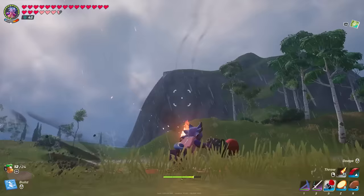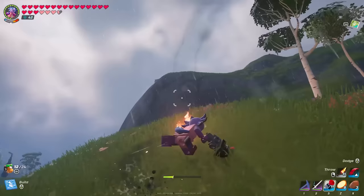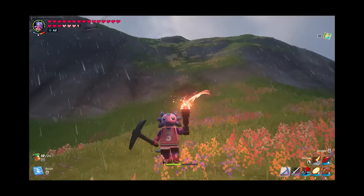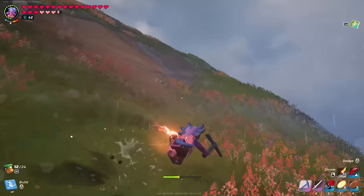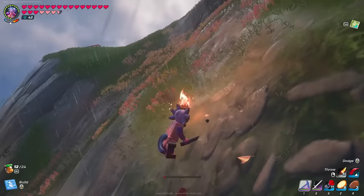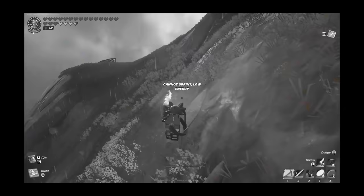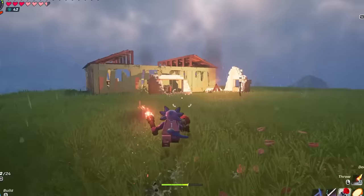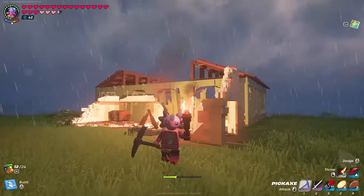I don't know if you can see the smoke up in the sky, but it's a rainy day and we are arriving at our number one village — literally the first village I ever made in this game. The reason I abandoned this one so quick is because as a noob, I really struggled to walk up this hill. I didn't really know how to build yet, and it was hard to get up this hill. So I abandoned this one super quick. But as we arrive here, this is the entire village.